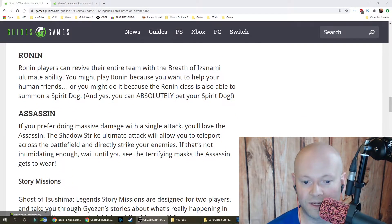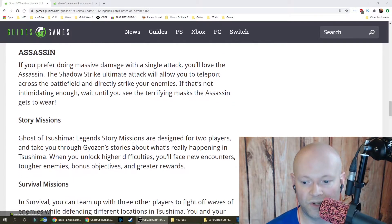If you prefer doing massive damage with a single attack, you'll love the Assassin. The Shadow Strike ultimate attack lets you teleport across the battlefield and directly strike your enemies. If that's not intimidating enough, wait until you see the terrifying masks the Assassin gets to wear.